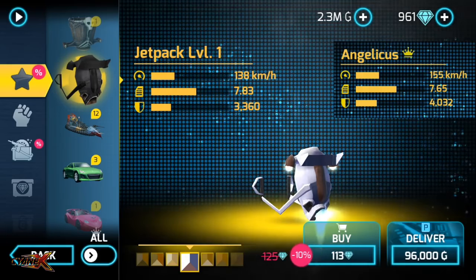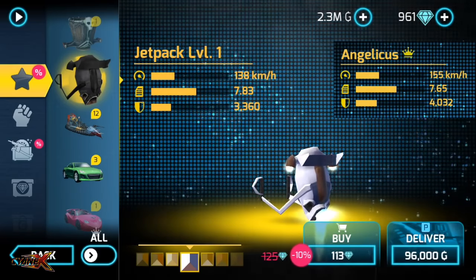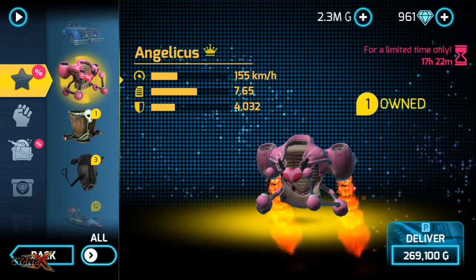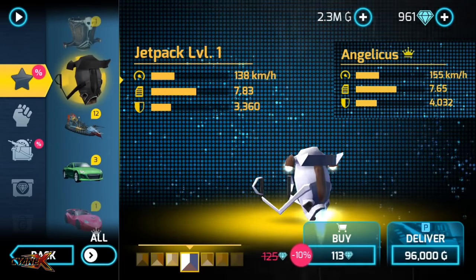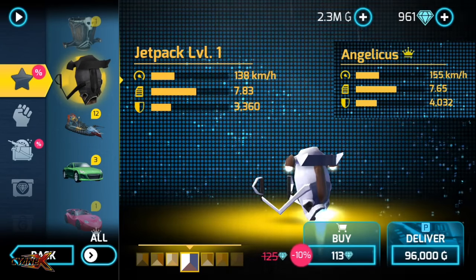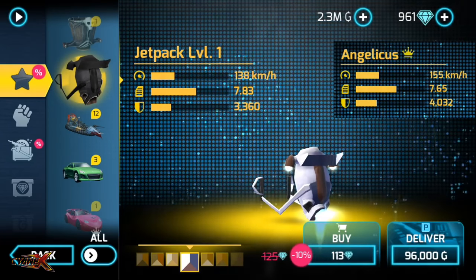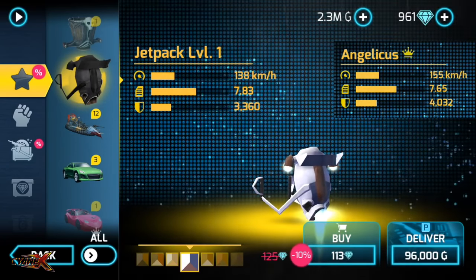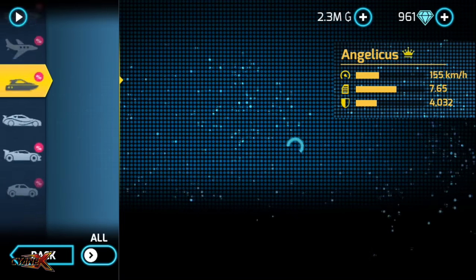Jetpack level 1 should be 20-25 diamonds; I'm not sure why it became 100 diamonds, but okay — the stats of jetpack level 1 and Angelicious are almost the same. This jetpack is 100 diamonds more than jetpack level 1, so I would suggest you go for jetpack level 1. The stats: jetpack is 138 speed, Angelicious is 155; acceleration is 7.83 vs 7.65; health of Angelicious is more but jetpack is 3 ton. Trust me, you don't need health a lot — health is only needed when people are attacking you or when you're crashing.